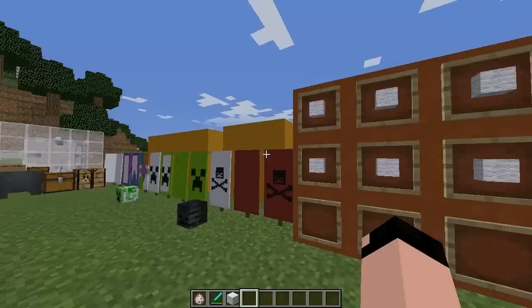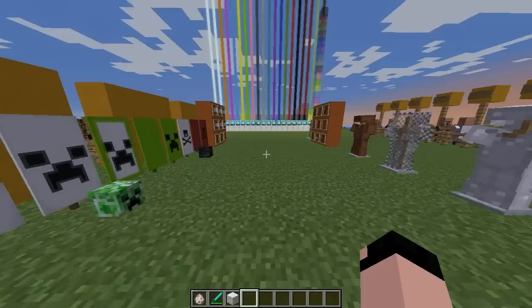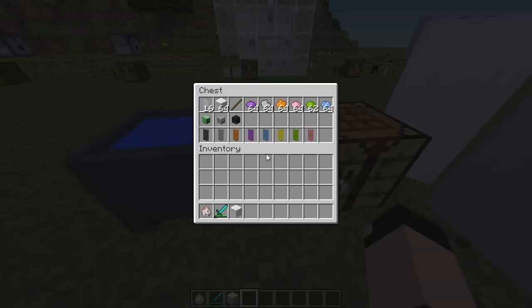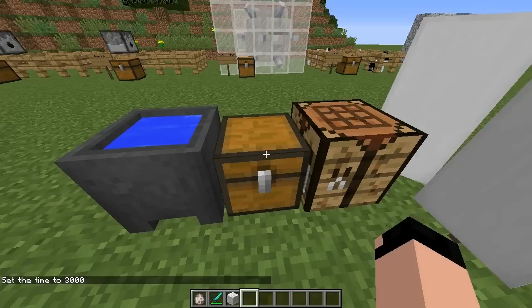Now we have banners. This is a plain banner — they can be oriented in any direction similar to a signpost. The way it is made is one stick on the bottom and six pieces of wool on top. These can be any single color, so you can create different colored banners. You get a grey banner, light grey, orange, and so on. There are other ways you can design these that's pretty cool.